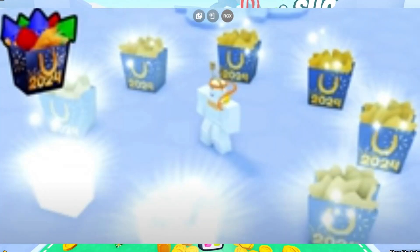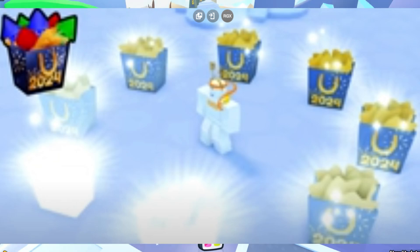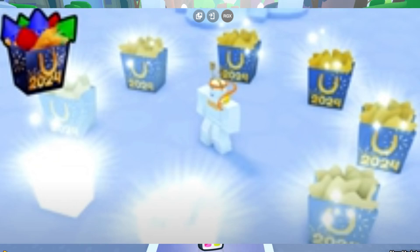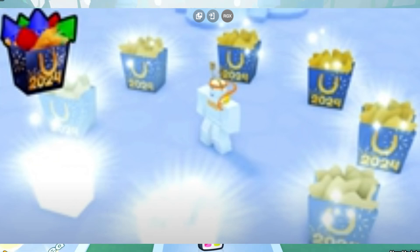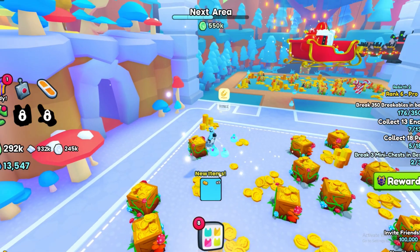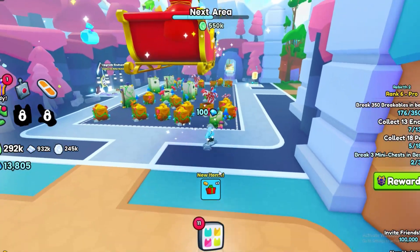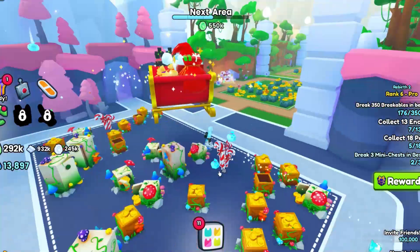So if you're wondering how you get those presents, take part in the live event in Pet Simulator 99. By taking part in this event you will be able to get yourself some free — well, it's pretty much free Robux because you are getting exclusives and stuff. That's how you get the new year's present in Pet Simulator 99.